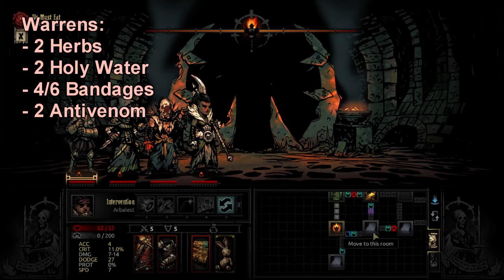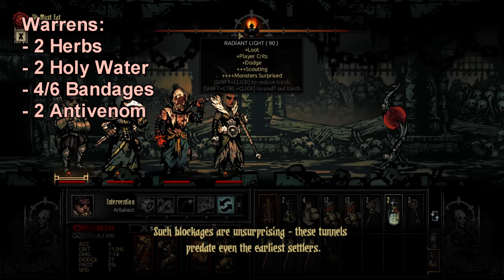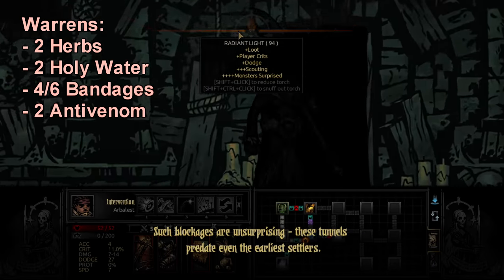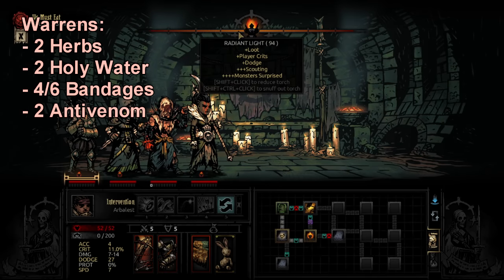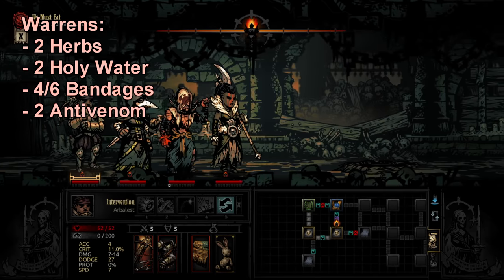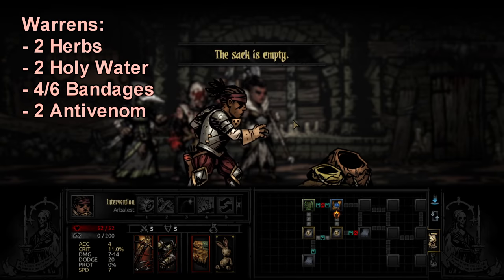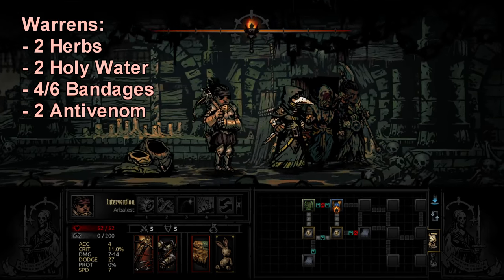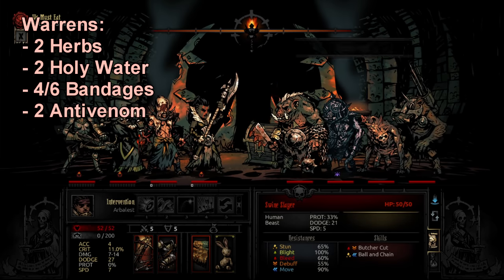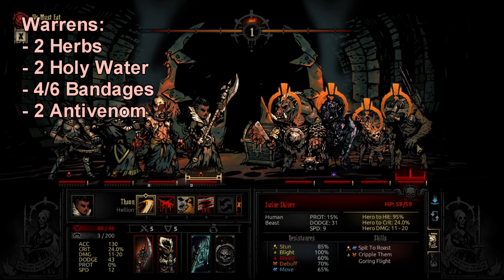Besides the standard loadout, in the Warrens I usually take 2 extra herbs at any level — sometimes 3 or 4 on a long mission. If you really need food, there are a couple food curio in the Warrens you can use herbs on. There are also the ale barrels in hallways — use herbs on those and you get a 30% damage bonus, which is very cool.